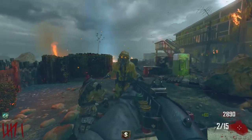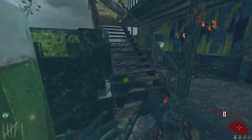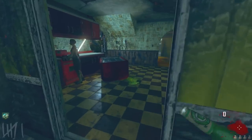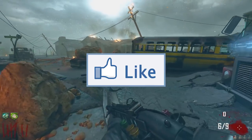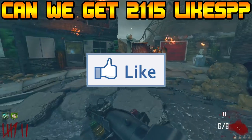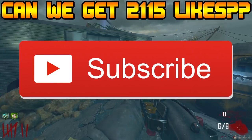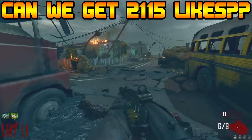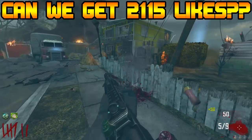That is the top 5 forgotten easter eggs inside of Call of Duty Zombies, episode number 3. If you enjoyed the episode, make sure you smash that like button — we're aiming for 2,000 115 likes. Subscribe to the channel if you're brand new to become the latest member of the Pizza Club. I'll see you guys in the next video or the next live stream. Thank you for watching and peace out.